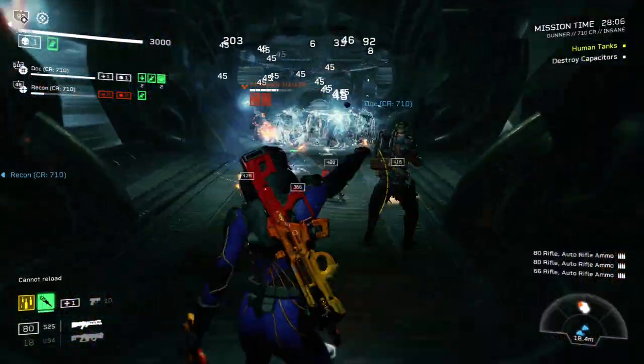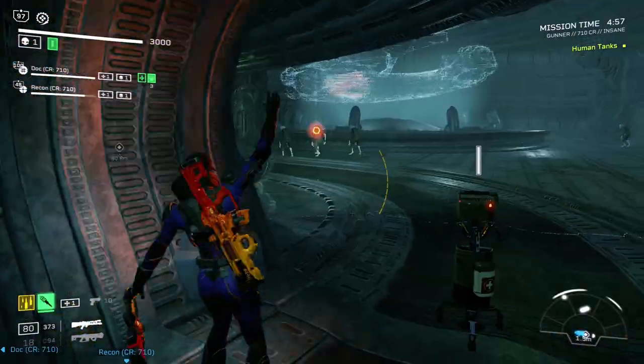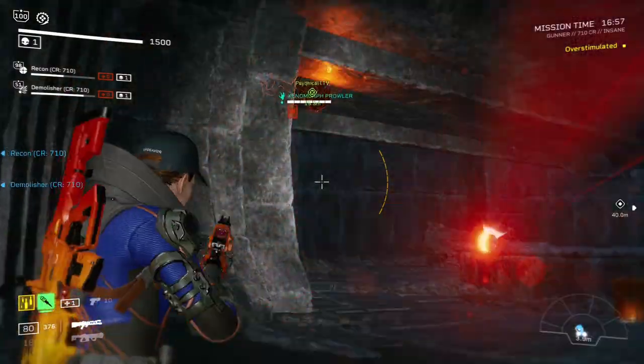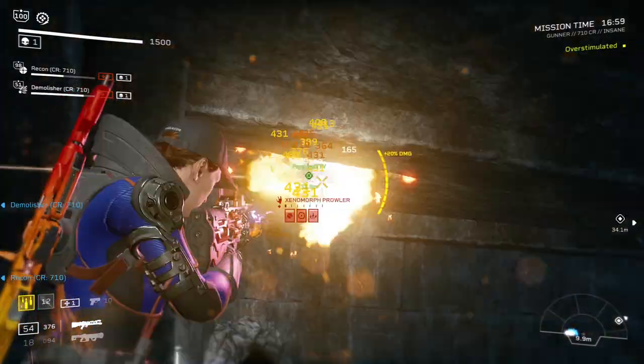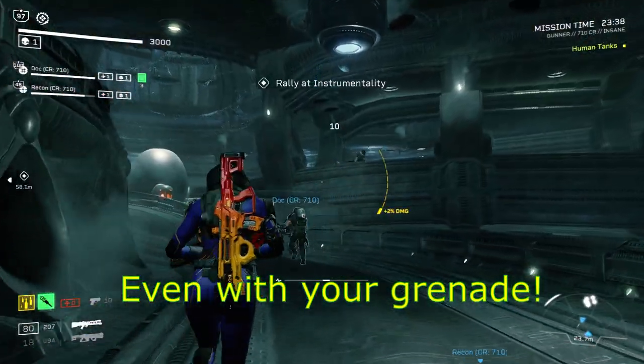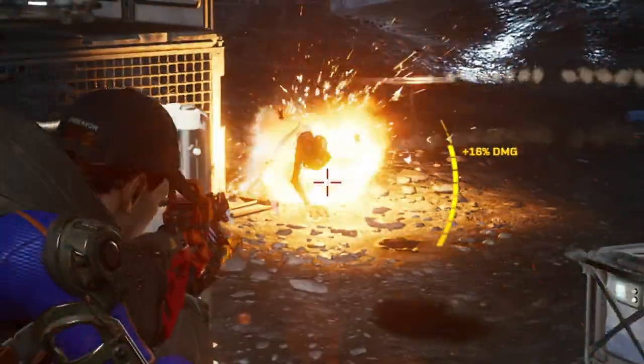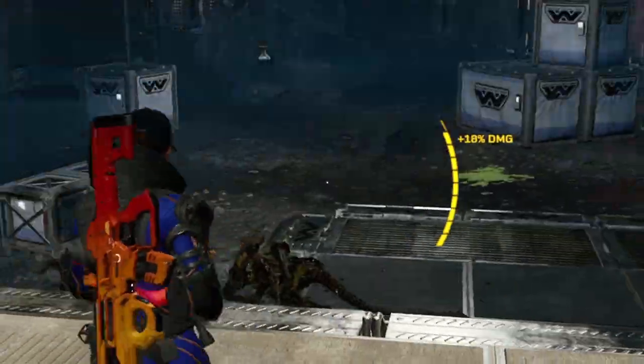Personally, I still find this to be the best out of the three replacer perks we currently have. The gunner's passive is Stay On Target and grants the gunner a 2% damage buff when dealing damage. This buff stacks up to 10 times for a total of 20% extra weapon damage, and falls off one stack at a time when you stop dealing damage.